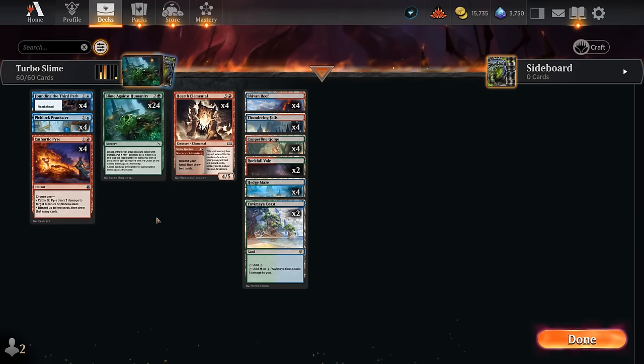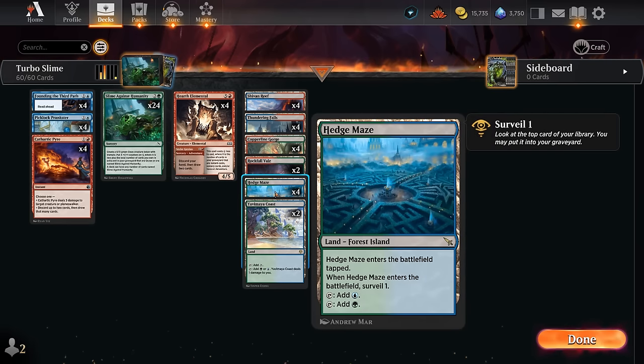To help fill the graveyard even more, we're playing 8 of the new Surveil Lands — 4 copies of Thundering Falls and 4 copies of Hedge Maze. Since we don't have anything going on on turn 1 anyway, it's perfect to play these.